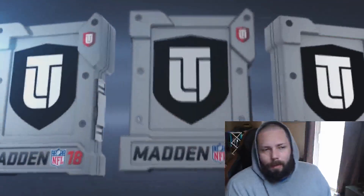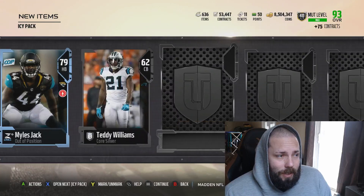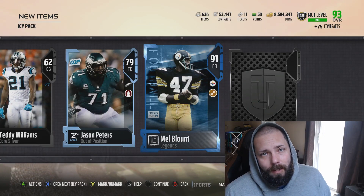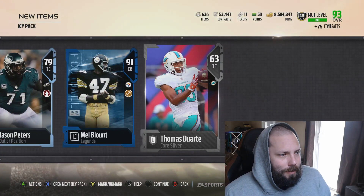Now icy packs aren't exactly something I really want to see, because I don't think these cards really go for a lot anymore. And then you pull a 91 Mel Blunt - that's a good pull! Wow, okay. And a Duarte - man, K would go bonkers for this.